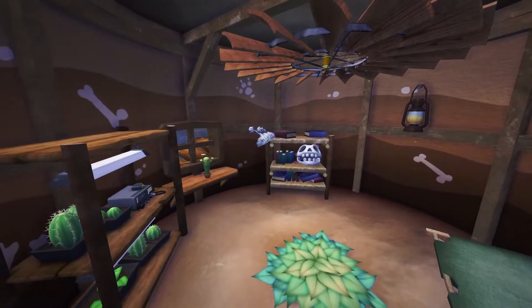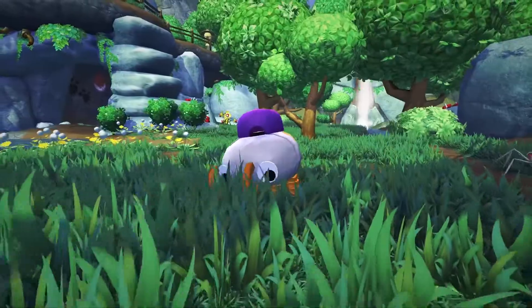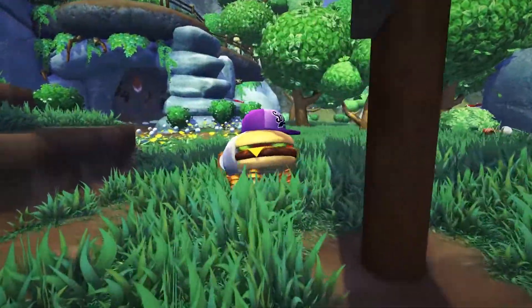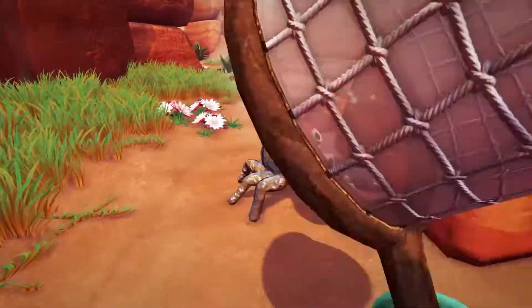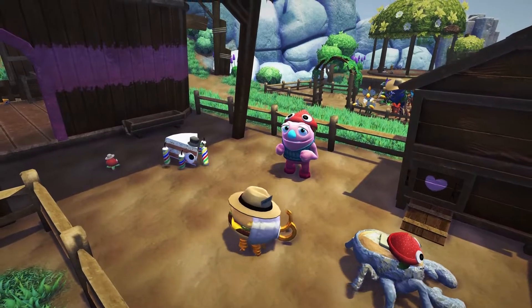These challenges add a variety of twists to shake up how you explore and catch. And did I mention bug hats? As you transform Grumpuses, you'll start to see rare Bugsnax with hats in the wild. Catching them unlocks the ability to dress up the snacks in Grebel's barn.